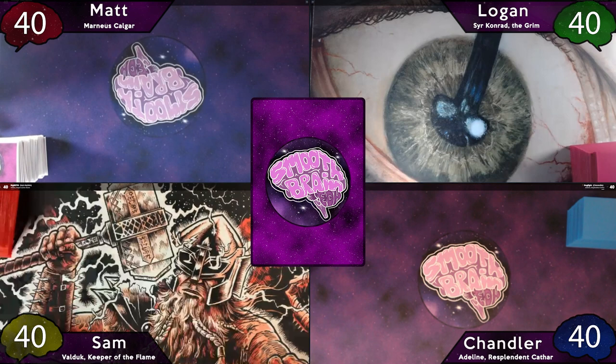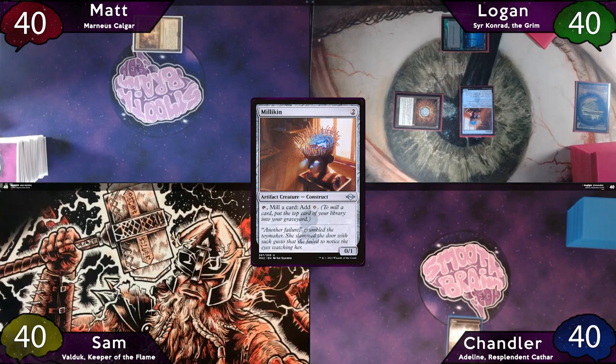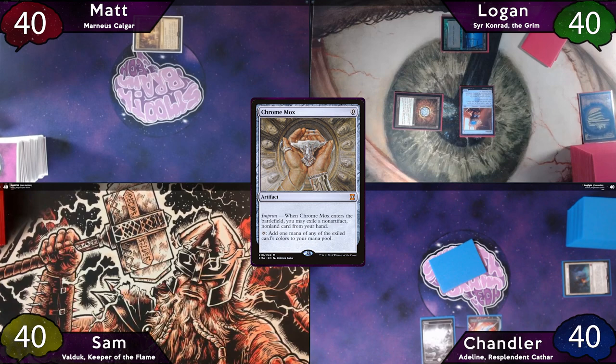It looks like Matt wins the die roll. He'll start off with a tapped Path of Ancestry and pass the turn to Logan, who starts off with a basic swamp, freecasts his Mox Diamond pitching Stripmine, then taps for two to cast Milliken, and passes to Chandler. Chandler plays Plains for his land for turn, then casts Chrome Mox exiling Intrepid Adversary, and passes the turn to Sam, who plays his Desert of the Fervent and passes to Matt.